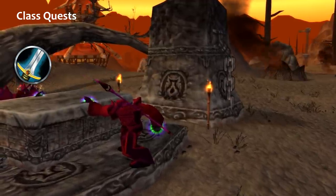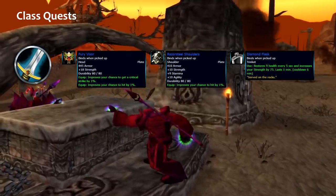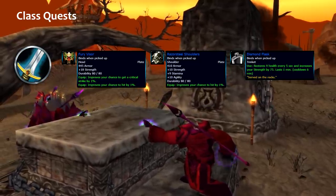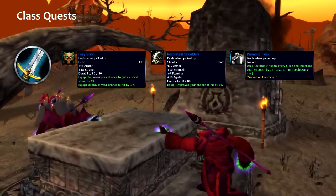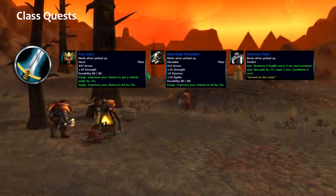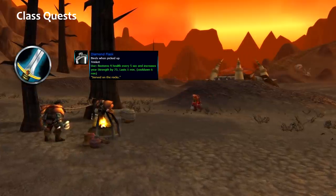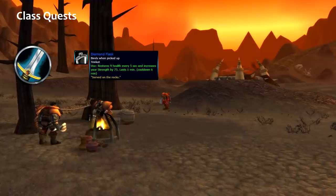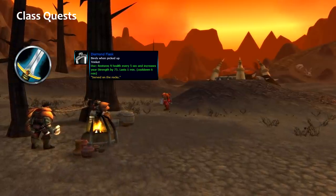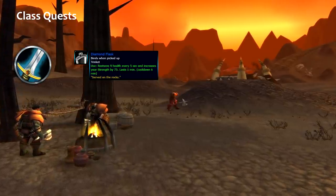The warrior quest is presented with very good rewards: a helmet, a pair of shoulders, and a trinket. A lot of players make mistakes choosing either the helmet, which can be easily replaced by the Lionheart Helm, or the shoulders, which can be replaced by True Strike Shoulders or others later on. The Diamond Flask, however, for one minute will give you 75 strength. Make sure you make no mistakes — this is the best trinket you can equip for short fights.